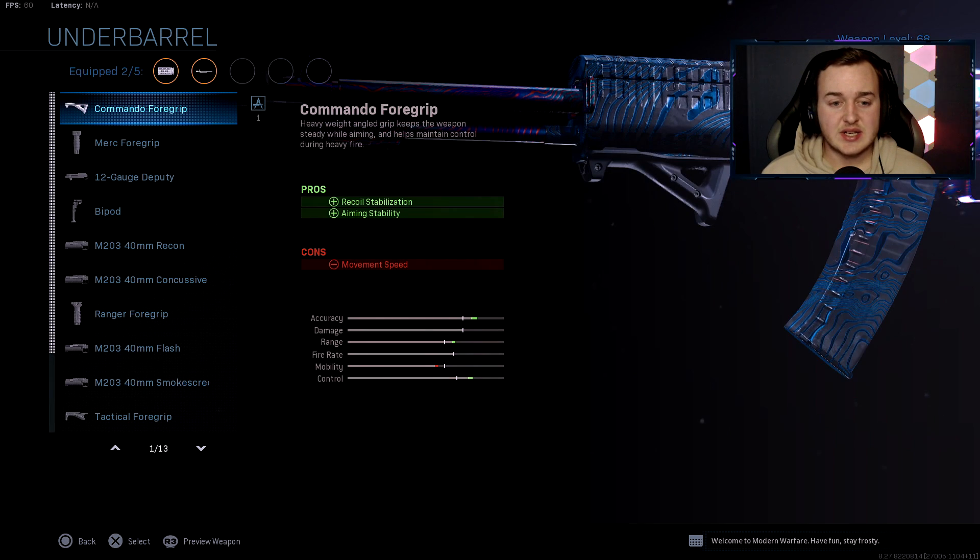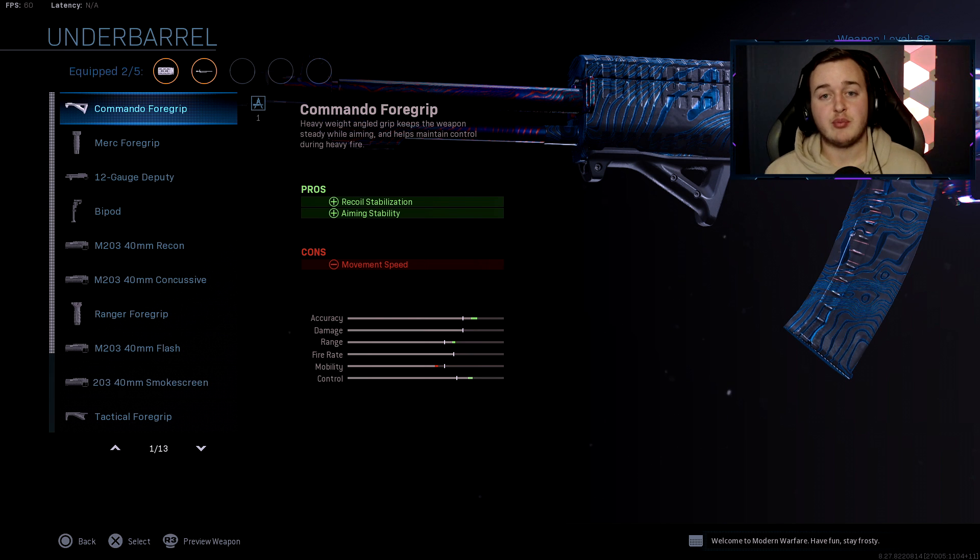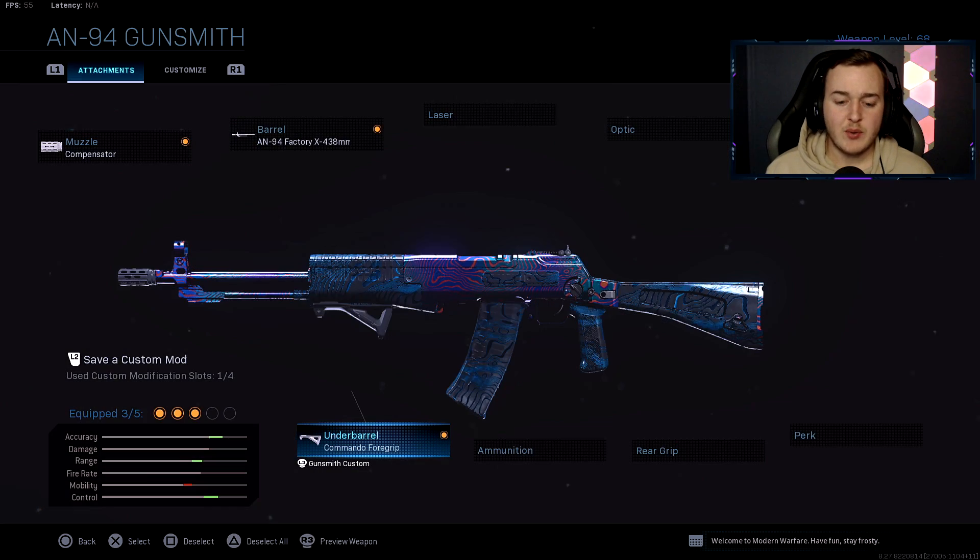The next attachment is the Commando Foregrip. It gives us more recoil stabilization, which is super important for weapon control, but also aiming stability. When firing with iron sights the weapon can look crazy and you can't see what's going on while aiming down sights. The Commando Foregrip keeps it very stable when firing — very still with control. I highly recommend running this whether you're using iron sights, a red dot, or any other optic.